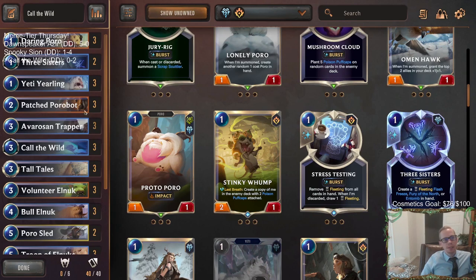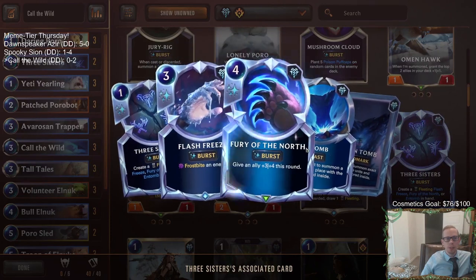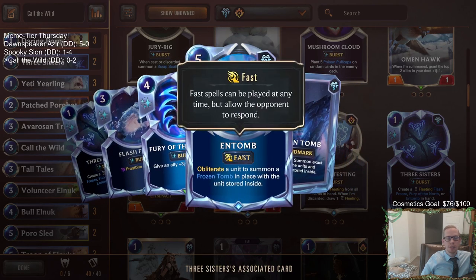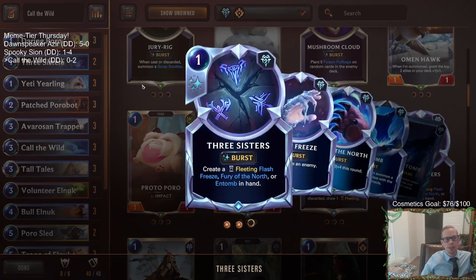We're going to try taking out the Troll Chants. We're going to try playing Three Sisters instead - maybe we Flash Freeze something we need to, or we could Fury of the North for that additional pump spell to help us out. Or even Entomb if they have like a Vager or something we need to Entomb. So we're going to try Three Sisters.